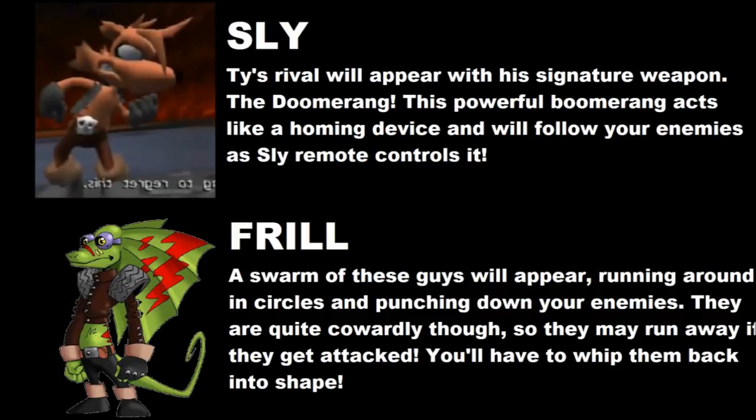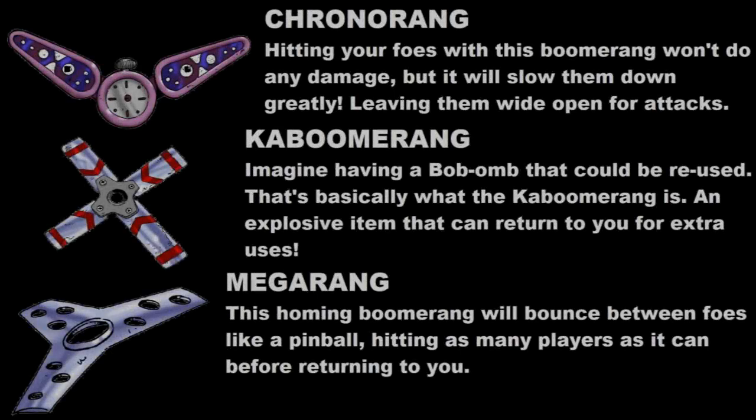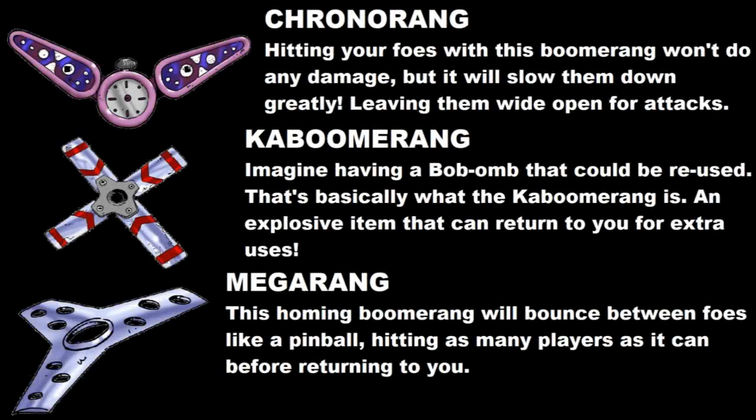Items were very easy to do since there are so many boomerangs to choose from in the Ty the Tasmanian Tiger games. First up is the Chrono Rang — it would basically act like the timer item if it was a projectile. Just throw it at your enemies; it wouldn't do any damage but it would slow them down significantly. Since it's a boomerang it'll come right back to you for multiple uses, but just like Bayonetta's Witch Time, if you use it too much in a short period of time, its effectiveness will wear off.